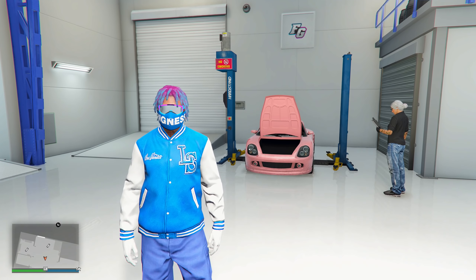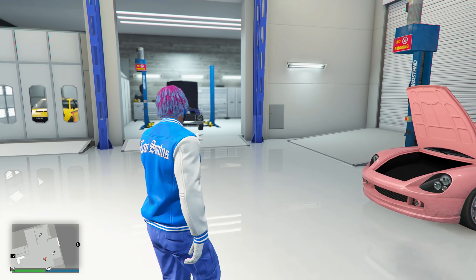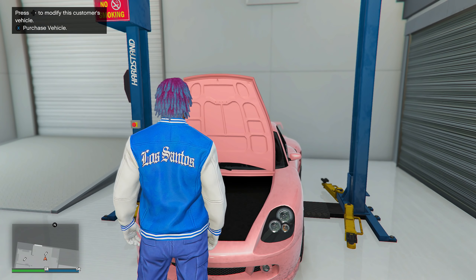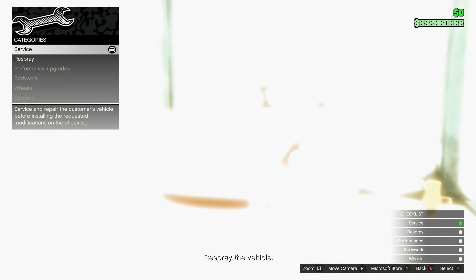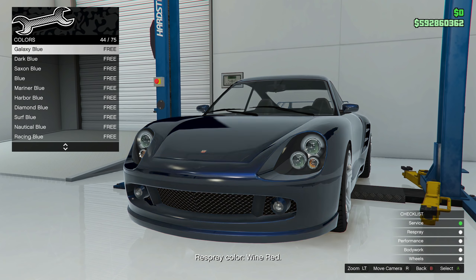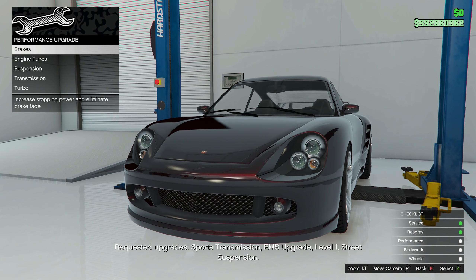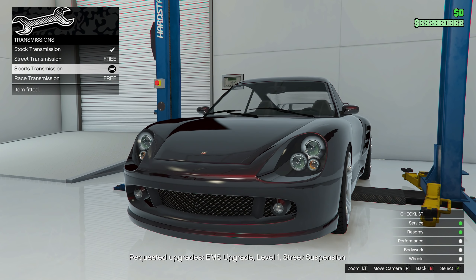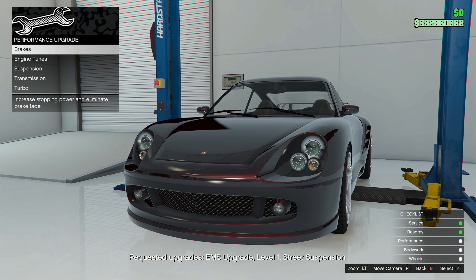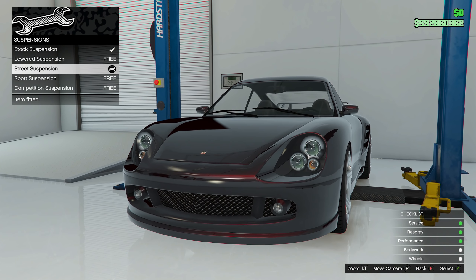Now getting into the third money method, this is also going to be involving the auto shop — we're going to be doing the auto shop delivery missions. If you own an auto shop, you'll have two cars that spawn in at two exact spots in your auto shop. Come up to them and click right D-pad to customize the vehicle for the customer. Click service vehicle, and it will tell you exactly what to put on the car. You can see at the bottom middle of the screen it says to put the primary color wine red — so put the wine red color. It's going to tell you to put different brakes, transmission upgrades. Make sure you guys put the exact upgrades it is telling you to put, because if you mess up and put something else, you won't get paid as much money.